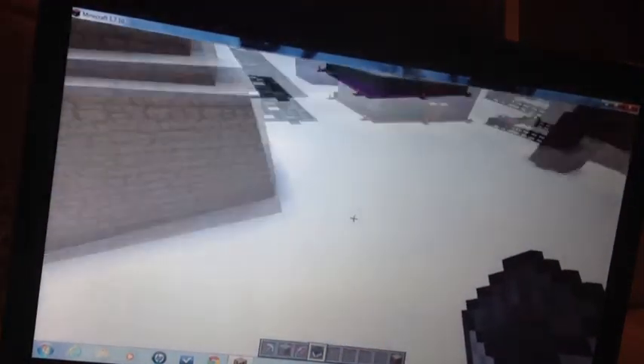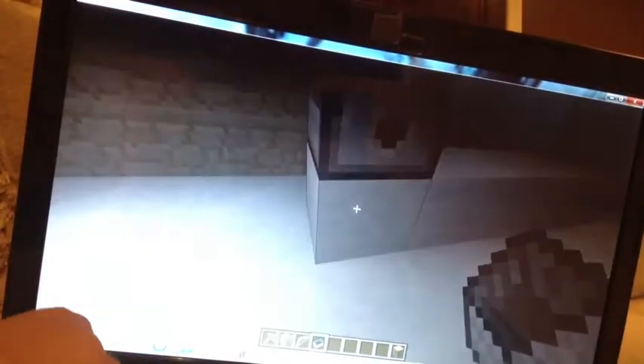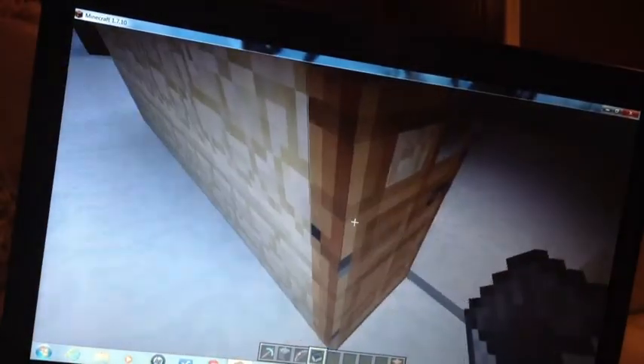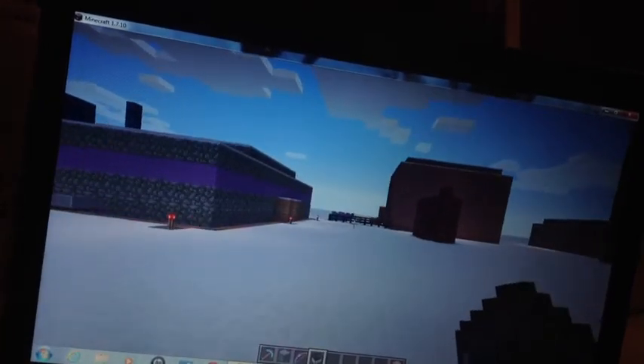And I have one more thing, I believe — it's my snowball fight room. So if I had a server, this would be really fun. There are snowballs in each dispenser, and there is a button on the back, so you could have a little snowball fight in here. But anyway, that's pretty much it. So please like and subscribe to this video, and I will see you all later. Bye!